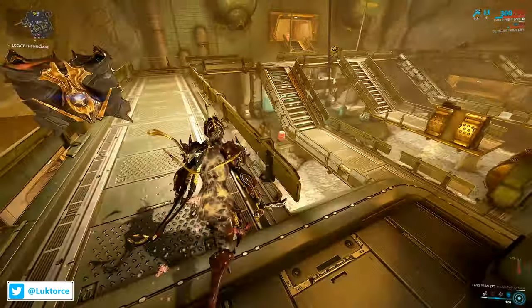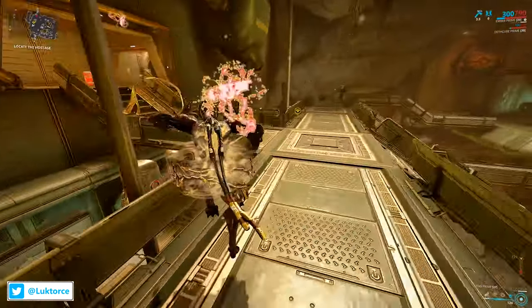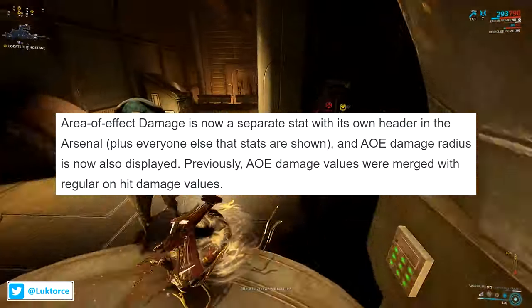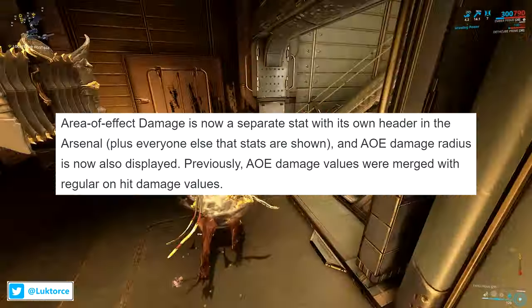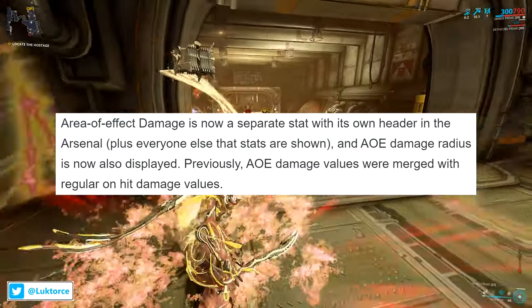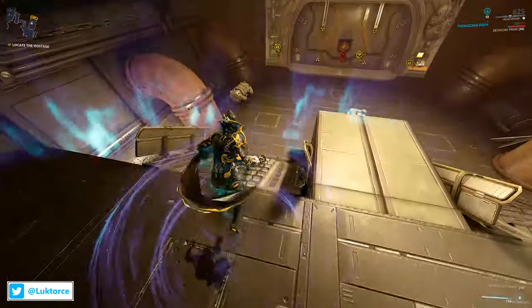Moving on, there's been a change for launcher area-of-effect damage: there is now a separate stat with its own header in the arsenal, and AoE damage radius is now displayed. Previously, AoE damage values were merged with regular on-hit damage values.